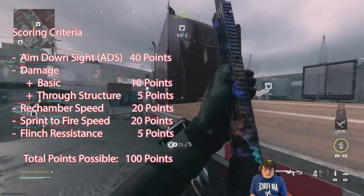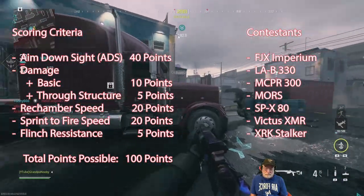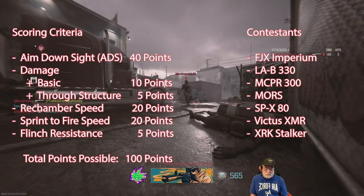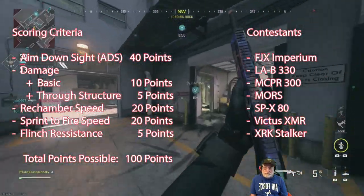Rechamber speed is important — 20 points for that — as is sprint to fire, 20 points. And one aspect we seldom think about is flinch resistance, 5 points for that, in case somebody gets the first shot.